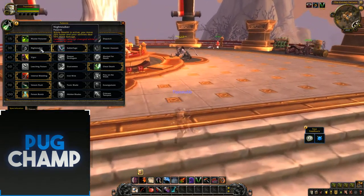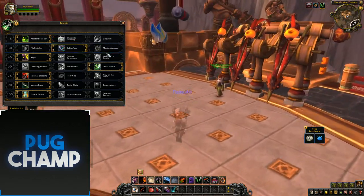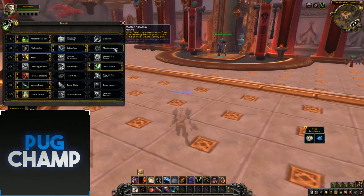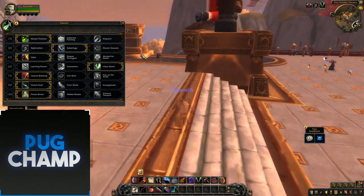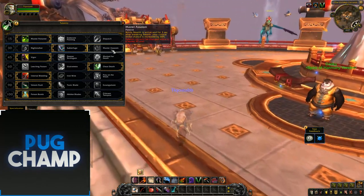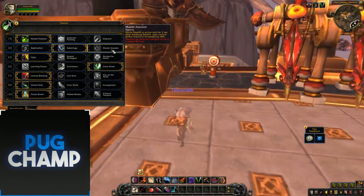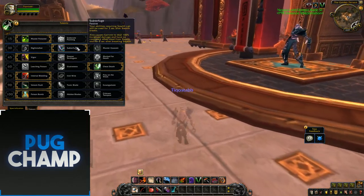Next I'll take Nightstalker, which is the same as it was in Legion, same with Subterfuge. But Master Assassin works kind of like the Legion Shoulders Legendaries, which increase your crit coming out of stealth by 100%, whereas Master Assassin just increases it by 50% for 3 seconds after breaking stealth, so it's not as overpowered as it was for the legendaries. That's why I'm taking Subterfuge.